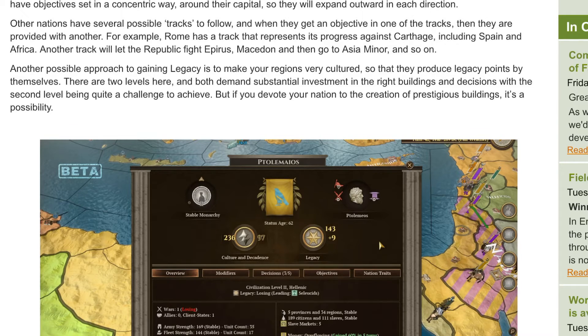Another possible approach to gaining legacy is to make your regions very cultured, so that they produce legacy points by themselves. There are two levels here, and both demand substantial investment in the right buildings and decisions, with the second level being quite a challenge to achieve. But if you devote your nation to creation of prestigious buildings, it's a possibility.